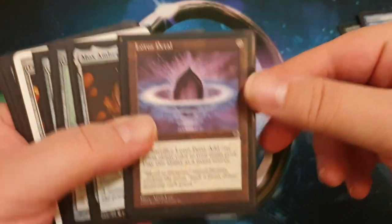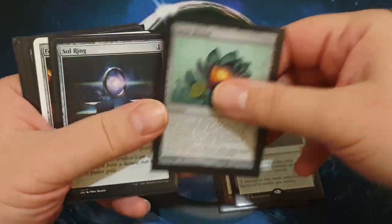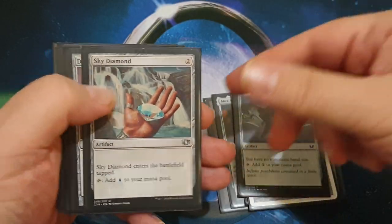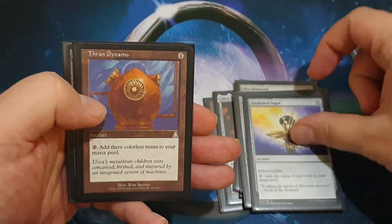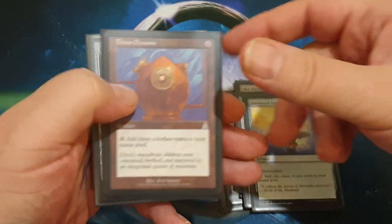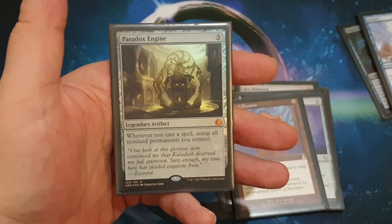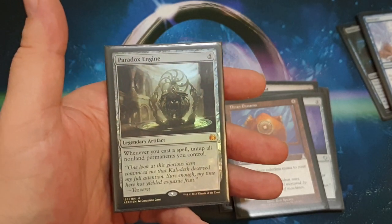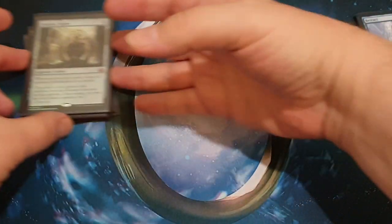Speaking of mana, we're playing Lotus Petal, Mox Amber, Lotus Bloom, Sol Ring, Fellwar Stone, Thought Vessel, Sky Diamond, Dimir Signet, Darksteel Ingot, and Thran Dynamo. And oh yes, Paradox Engine. Since we're paying life for cards, we may as well play a whole bunch of mana rocks so we can tap, untap, and generate a whole bunch of mana.